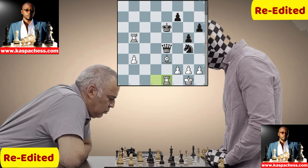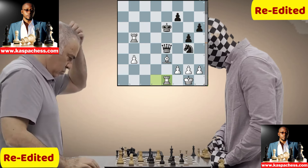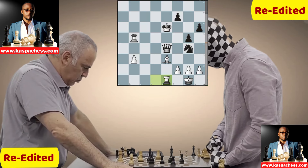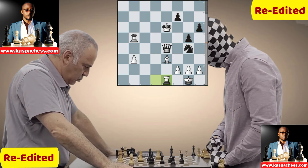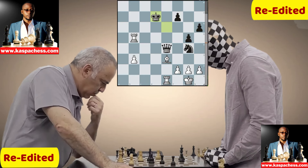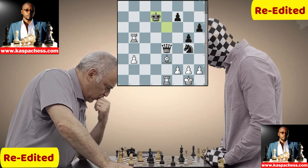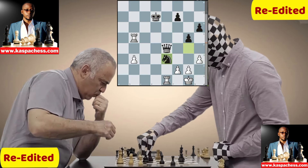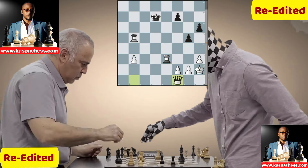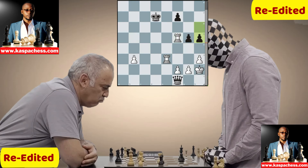Rook back to d1 by Kasparov, setting up for a nasty pin after the dark-squared bishop goes away. Enigma has to be very careful — he cannot take the bishop with his knight because Kasparov would take back rook takes e3 and the queen would be pinned to the king. King back to d7 by Enigma. Kasparov plays pawn to h3, then knight takes e3, rook takes e3 attacking the queen, queen b1 check, king h2, queen f1 attacking the rook, and rook f5 by Kasparov protecting the f2 pawn.